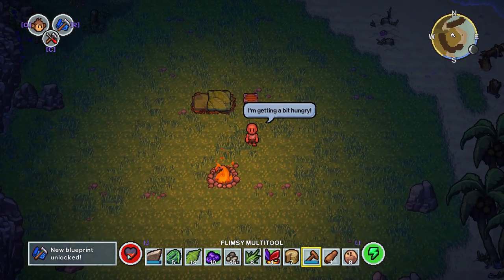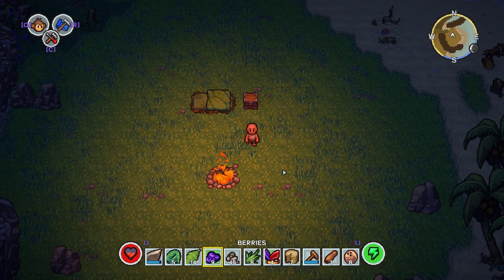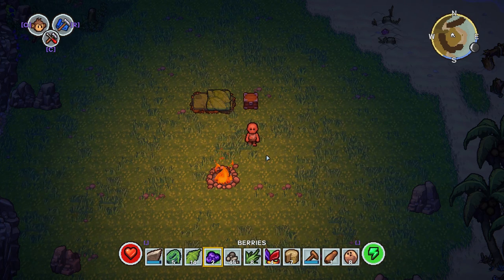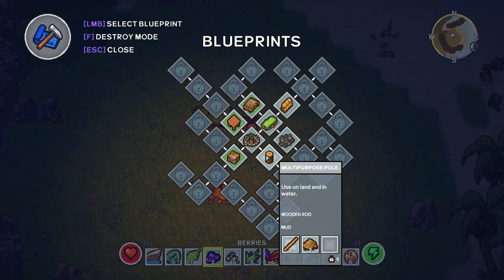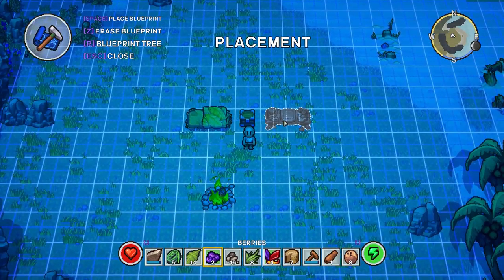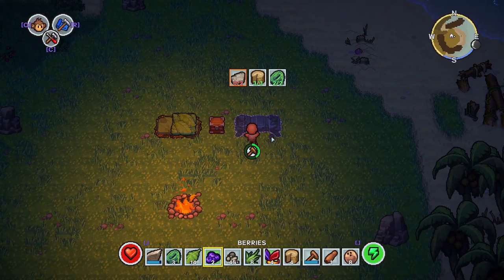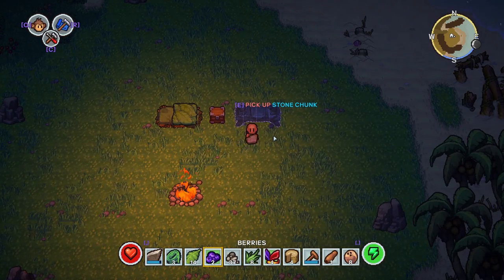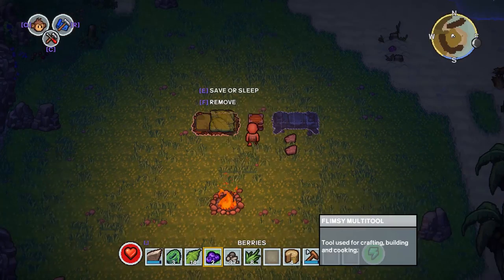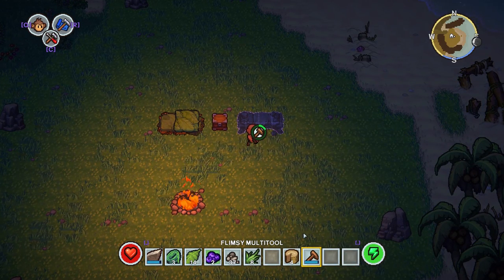You can see in our bottom left-hand corner we've got the inside heart which is your food meter and the outside is your actual health - try not to get the two confused. We're going to eat some berries and you'll see that our food will go up. These also will restore health if you've taken damage. We've got our chest - we're going to unlock the next tier which is the crafting bench and a medium chest. Right now we're going to make the crafting bench. We just need to make some stone chunks. And just like that we've made our first crafting bench.